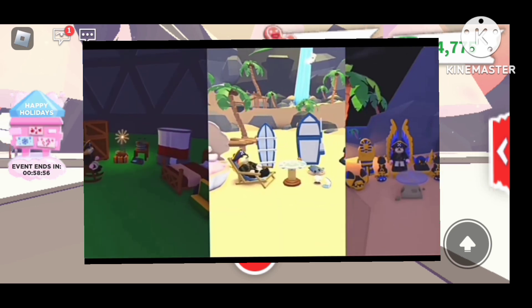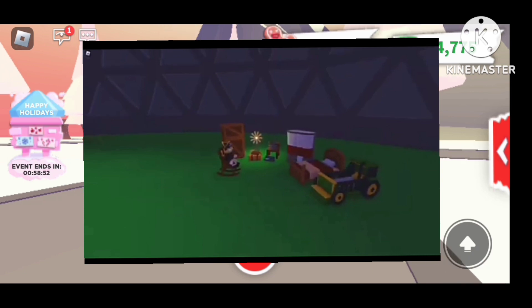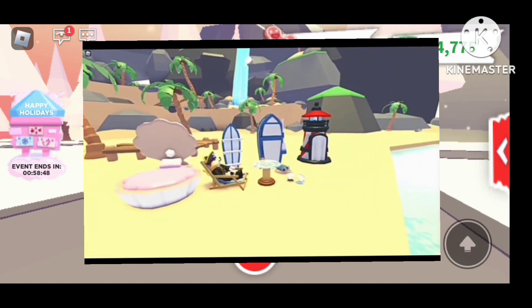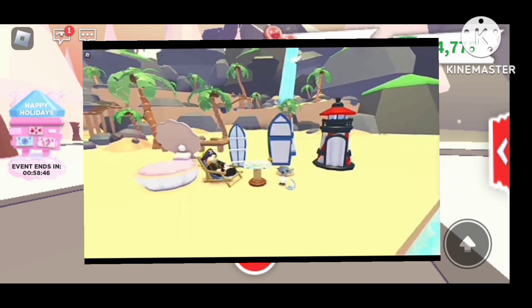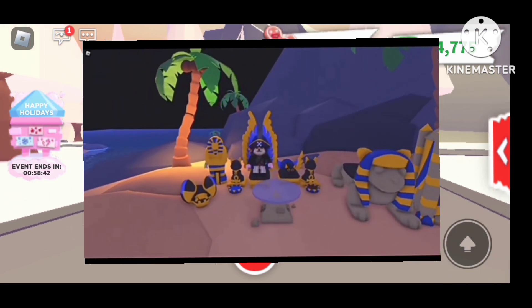And that's not all — we've got three new furniture packs coming to Adopt Me this week. Our all new farm furniture will make you feel like you're out at the barn. Kick back and relax at the seaside with our new beach furniture, or take a step back in time to the distant past with our ancient Egypt furniture.